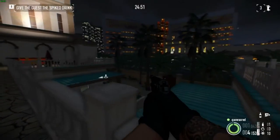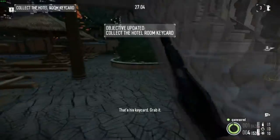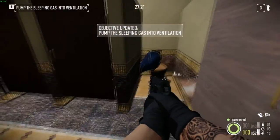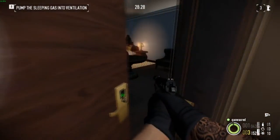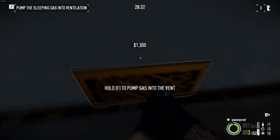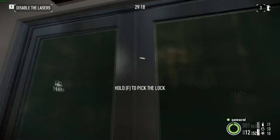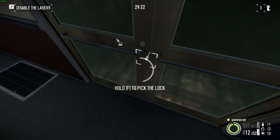That was almost fatal. Room 102. We just put down the gas that's gonna put all the people inside the security center asleep so we can finally unlock this thing.